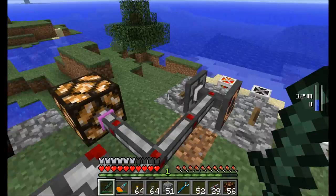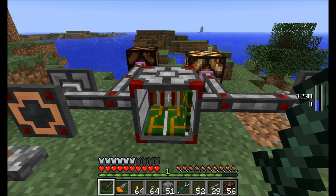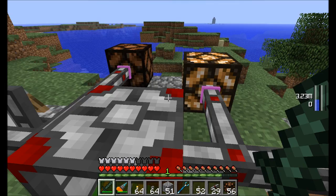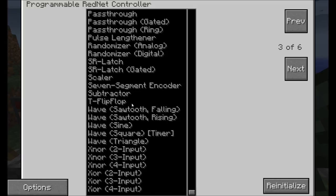With two circuits on one block, each controlling a different side in a different way, and six total pages available, you can also pass information between circuits using constants and variables. As a next example, let's set up a timer output on the top face of the PRC with a light on top.